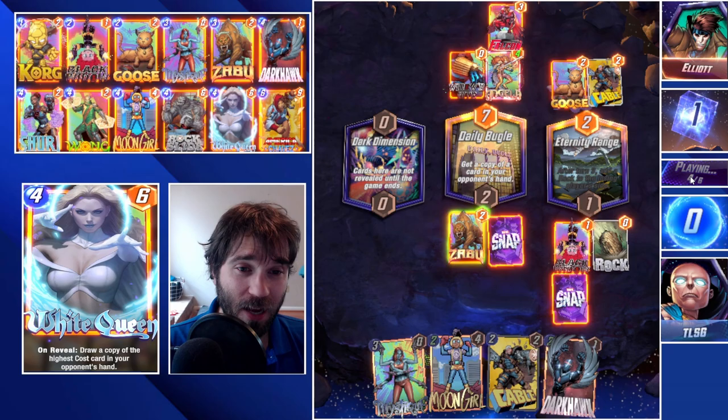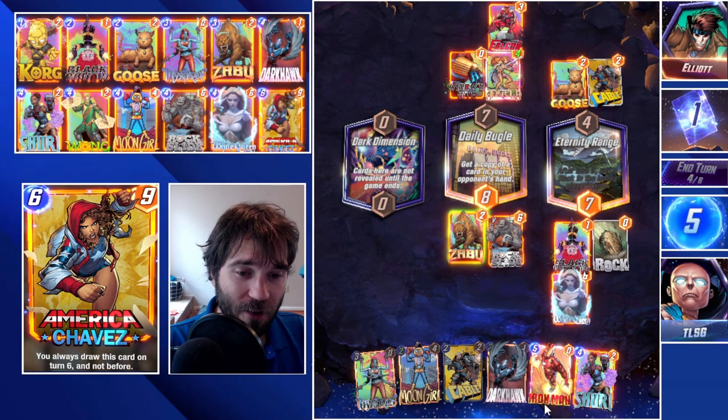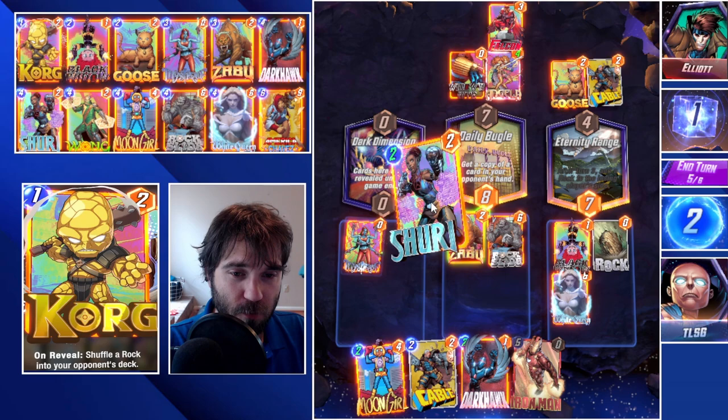We could hide Mystique behind the dark dimension, making sure that Hawk is the last card that we drop in the game so that he reveals first after the dark dimension. We'll get some insight into what kind of deck they're running with the White Queen here. So they do run a Falcon — they pick up their one cost card, which leaves some extra space for the Angela. The Goose is what they stole from our Cable, which is fine. Everything that we can play now, except for Chavez, is going to fit into that location. So they do have an Iron Man. We draw into our Shuri.